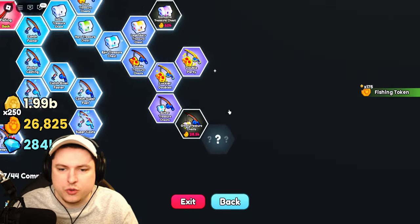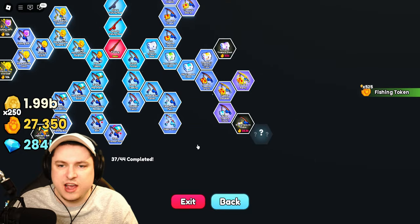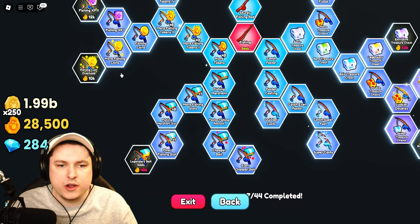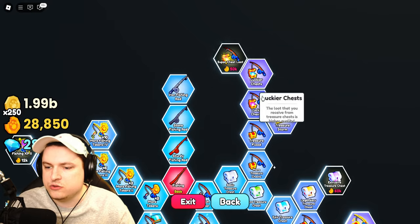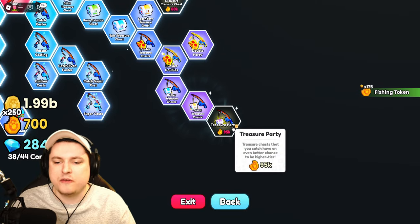I can see all the fishing upgrades now. The only one I'm missing requires 28,000 coins to unlock every single node. I'm still missing Legendary Bait, Fishing Coin Overload, Fishing XP2, Super Chest Loot, and Exclusive Treasure Chest. That last one looks really nice. Once I buy it we now have Treasure Party at 95k.